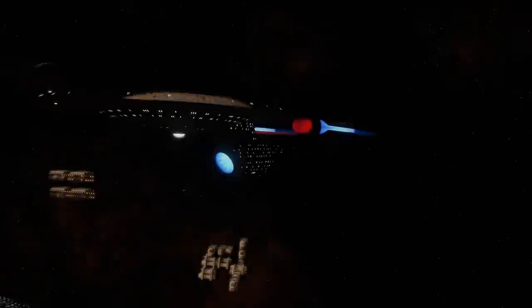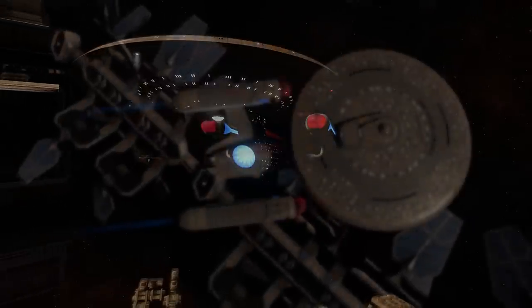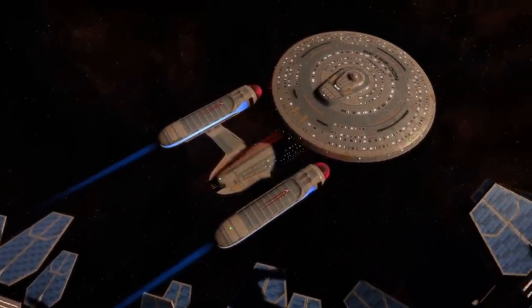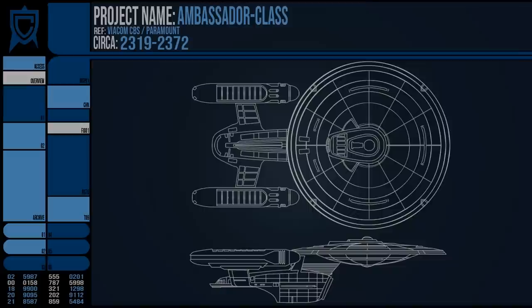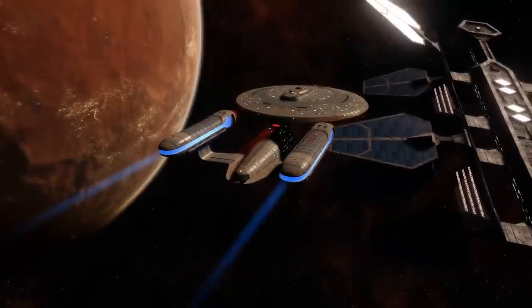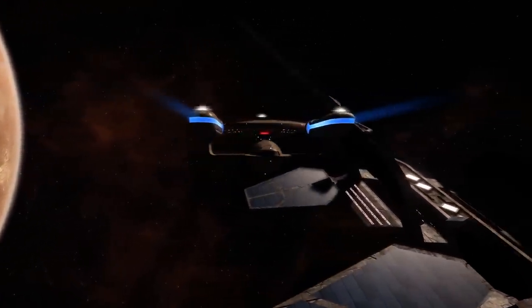The Ambassador Class began life as the replacement for the Excelsior Class as the Federation's primary capital ship — the sort of vessel that unified all the latest technological developments into a single design, a capstone vessel of an era. Plans were drawn up in the mid 2310s, while the Excelsior was beginning to take a back seat after being the poster ship for several decades. The mission profile of the Ambassador was pretty much the same: to be the exploratory cruiser that could push that final frontier, and be equipped to handle any situation.